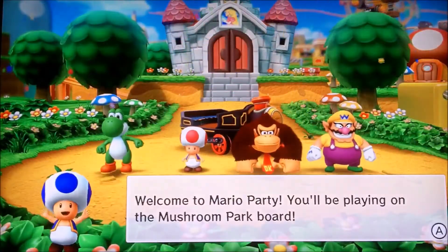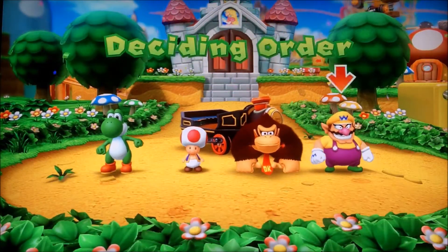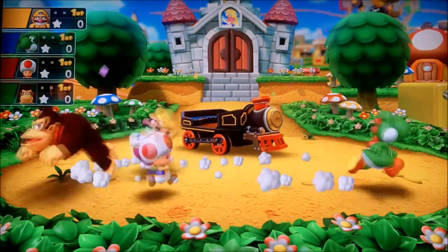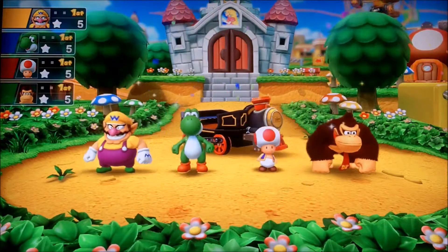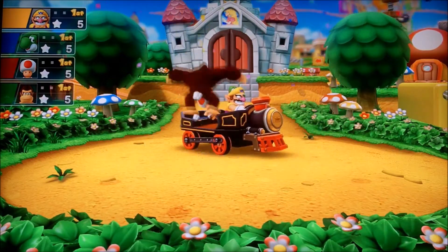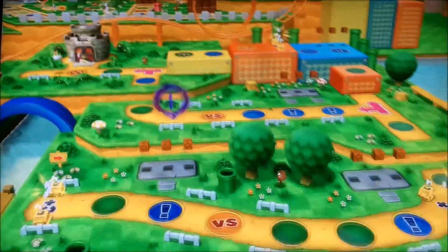Okay, so here we are at Mushroom Park. Welcome to Mario Party. You'll be playing on the Mushroom Park board, obviously, because I picked. Deciding the order - Mario starts, so in that case I will be second. We all start with five mini stars, and the goal of this game mode is to have the most mini stars.